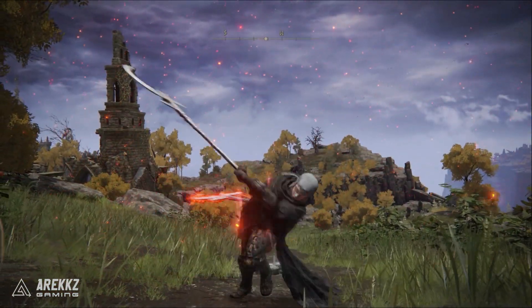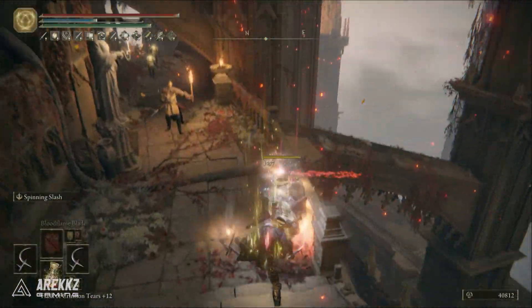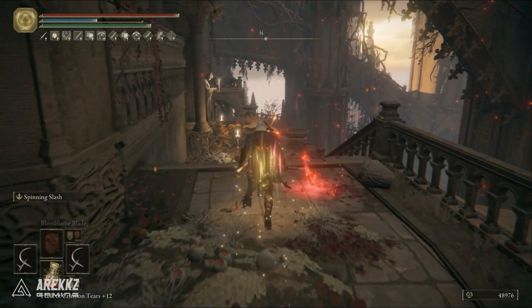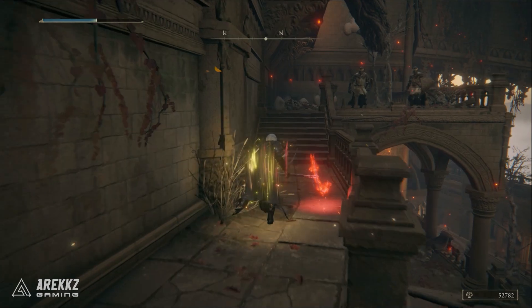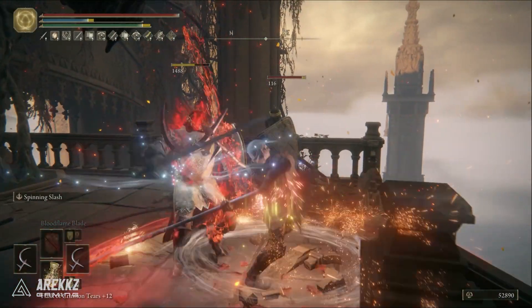So with that downside in mind, and with how well the power stance jump attacks perform with this weapon, you may want to go into a melee build that utilizes a different halberd as your main hand for the ash of war, and this one as your offhand if you are going down that melee arcane build route. This way you get the best of both worlds with a really good ash of war while still being able to use this weapon for its pure arcane scaling.